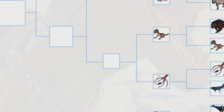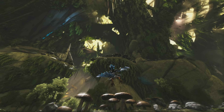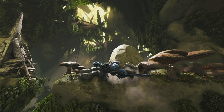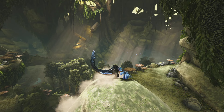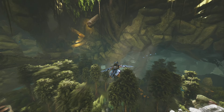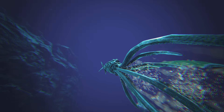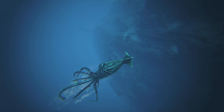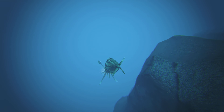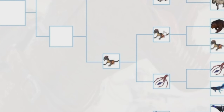Then we have the Rock Drake versus the Tuso. The Rock Drake is probably most useful on Aberration, and on other maps it's not as useful, but with the glide ability and decent damage you can still get around and defend yourself. The Tuso is really strong underwater, but I'd rather use a Basilo for underwater anyway. Since I find myself on land a lot more than underwater, the Rock Drake is going to be more useful in that regard and should win.